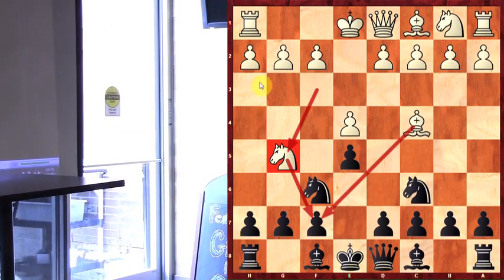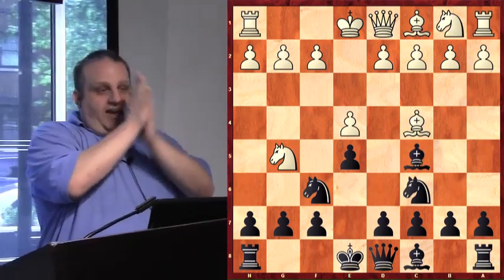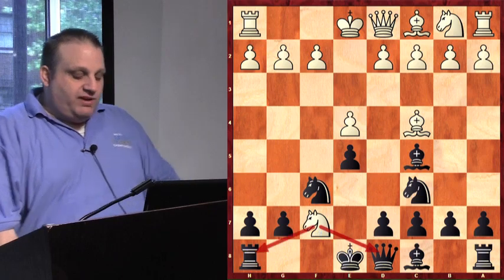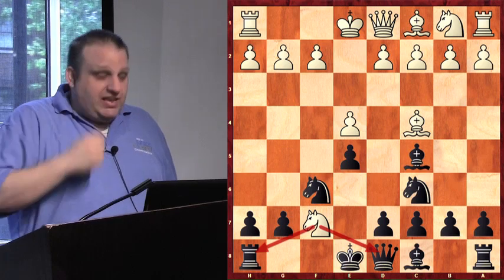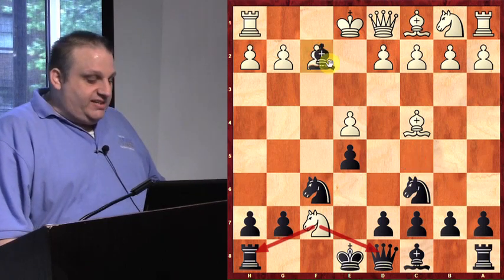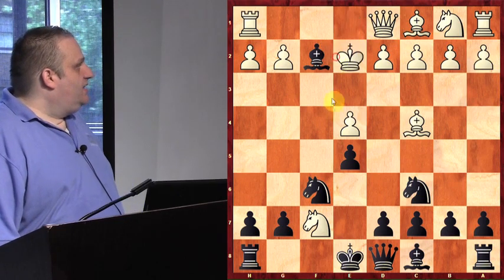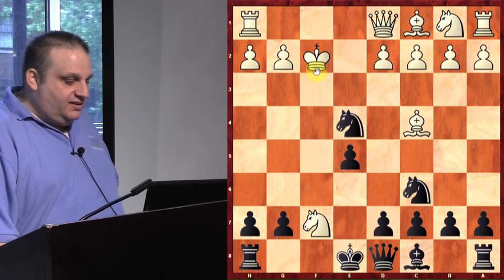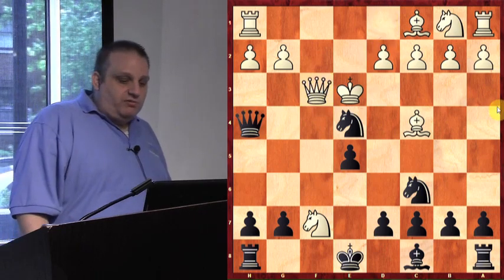I play bishop to c5, sacrificing everything. My opponents are like, 'oh boy, a free everything,' and they play knight takes f7, which attacks my queen and my rook. Instead, I played the book move: bishop takes f2 check. My opponent played king e2, I played knight takes pawn check, then queen h4, he played queen f3, and I won a really crazy game. White has more material but white's king is on e3 — that's not where you want your king.